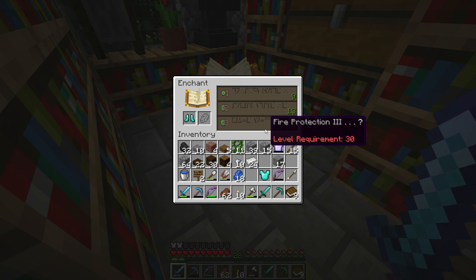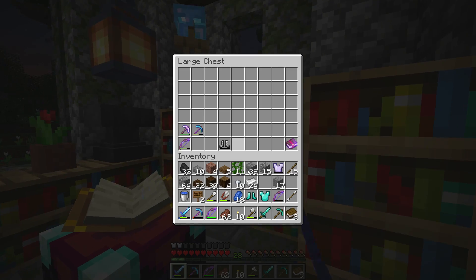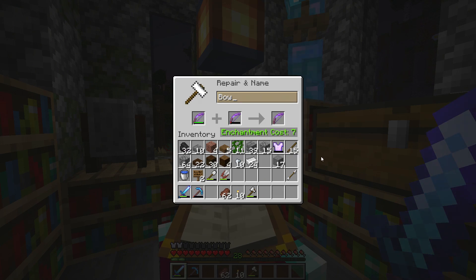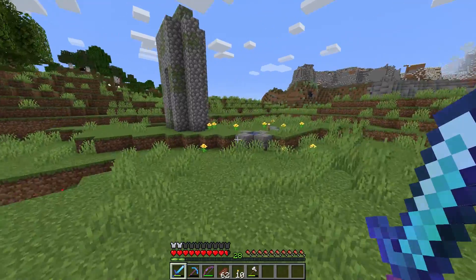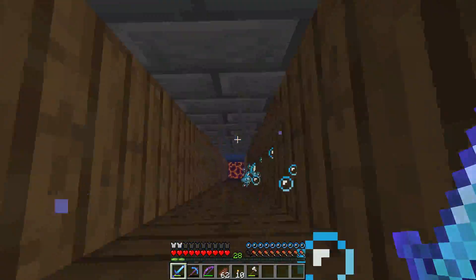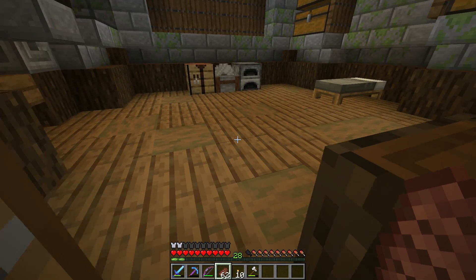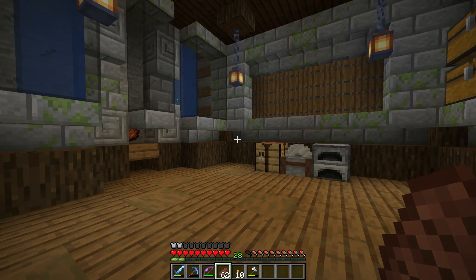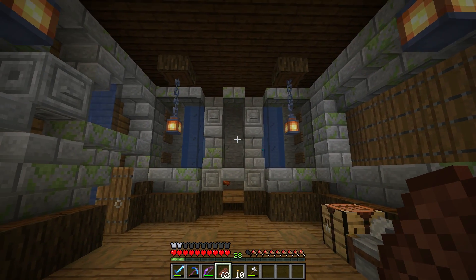We'll have Blast Protection 4 and Fire Protection 3 up next. Combining with Blast Protection 4 will cost 7 levels — we'll do that later as a final step. I've finished the zombie spawner room and I'm really, really happy with it.